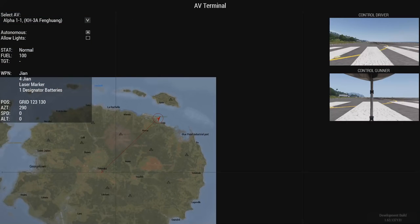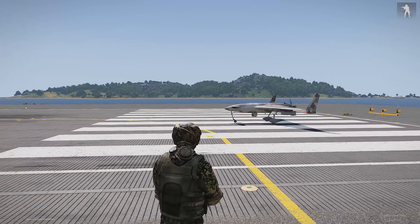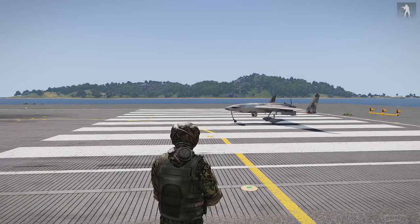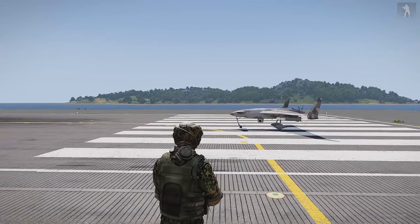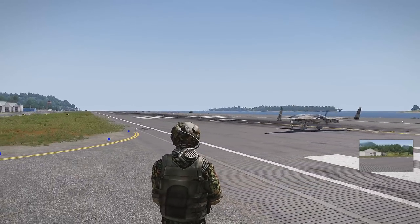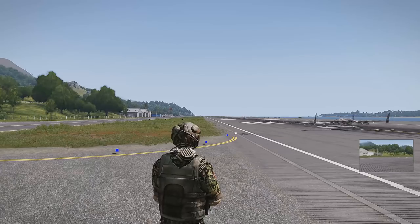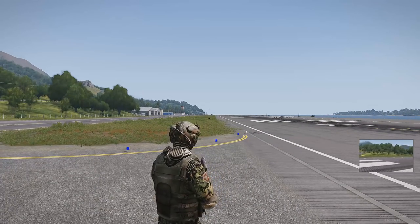For drones like these you have to have them at the end of a runway, give them a waypoint, and then watch them take off. You can also double-tap your Tab button and it'll bring up your drone's camera on your screen whenever you have control — sort of like holding up your UAV terminal while you're moving around.